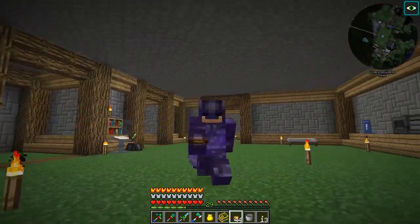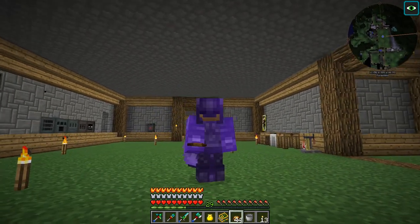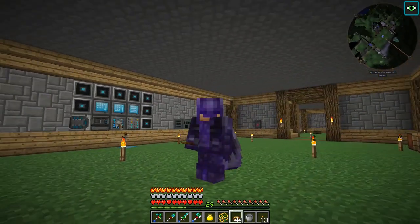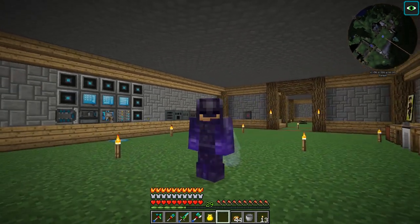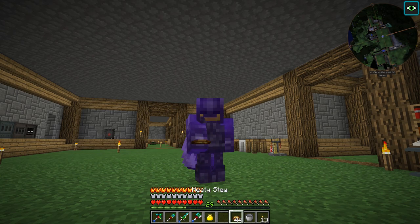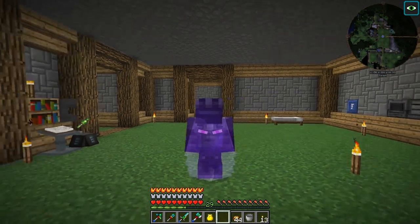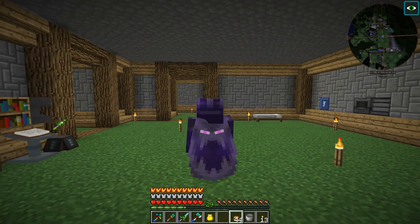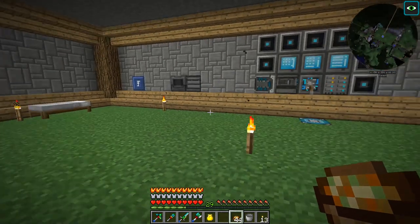Welcome back to another episode of the Hermit Pack on the Hermitcraft server. So we were talking about my wings being invisible, transparent, and solid non-transparent. You guys told me in the comments what's going on - apparently if you are not holding something, your wings become translucent, but if you're holding something, you can't see through them anymore. Apparently that's a bug in 1.10, not a mod interaction.